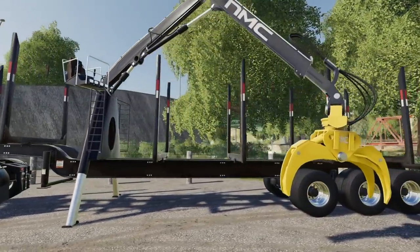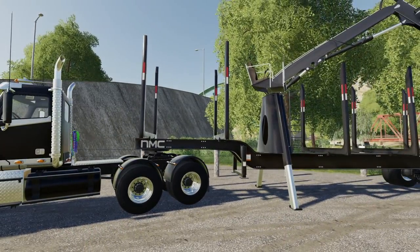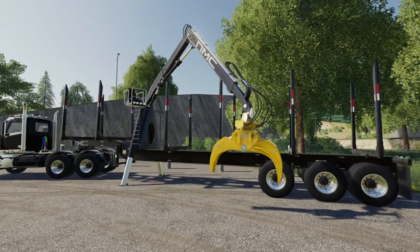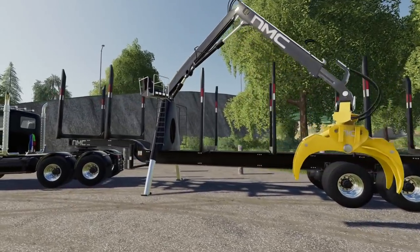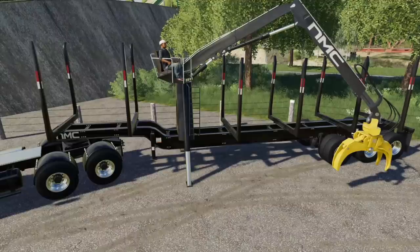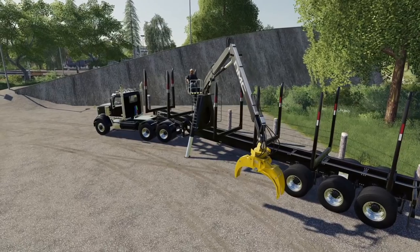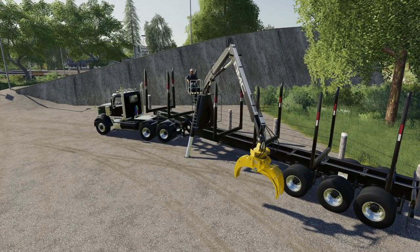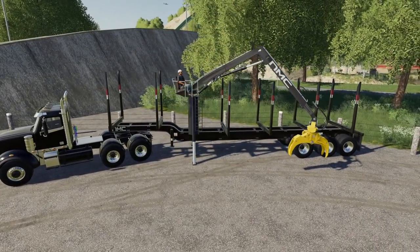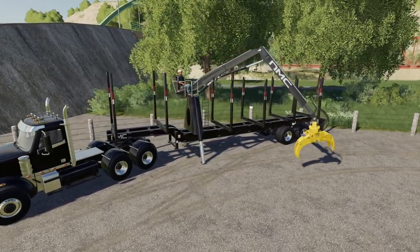Not only can you load into the back, you can also load into the front as well, so you've got multiple different angles to attack this from. The log length recommendation is four meters, so do keep that in mind. This is also recognized as a vehicle, so you could hit left or right and bump over to it. If you leave it somewhere in the woods and you don't have your truck with you, you could just bump over to it — no problems there.